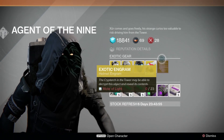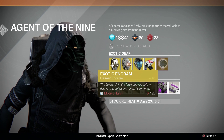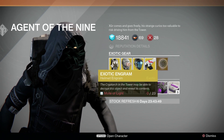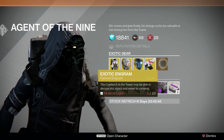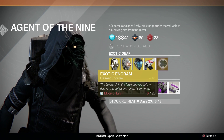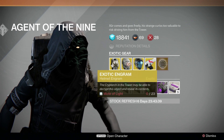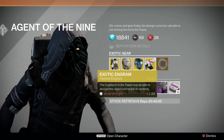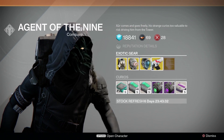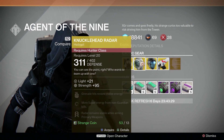And then for 23 motes of light you can buy an exotic helm engram. It is a random class — you will decrypt it and it will always be an exotic, but the class you can get it for is completely random. So if you're a titan — I'm a titan — if I get this, it's not guaranteed to be a titan helm. But overall, very, very solid lineup of stuff this week.